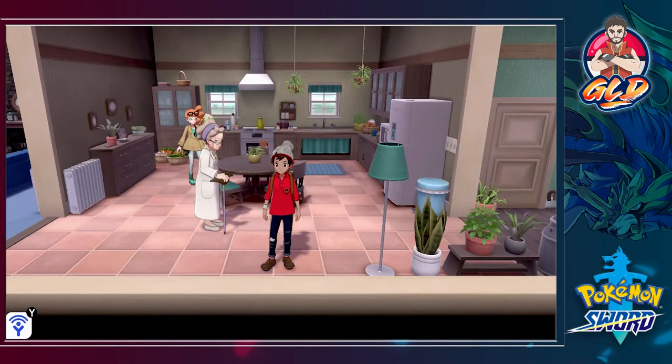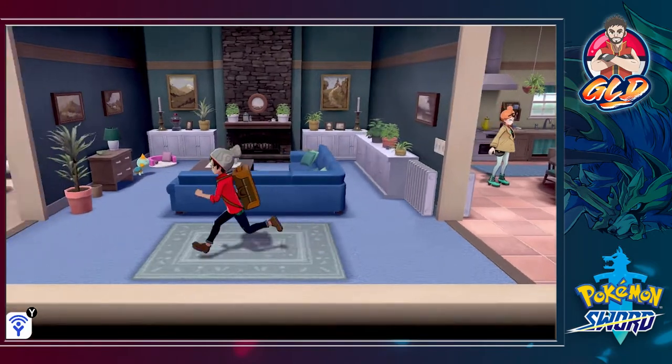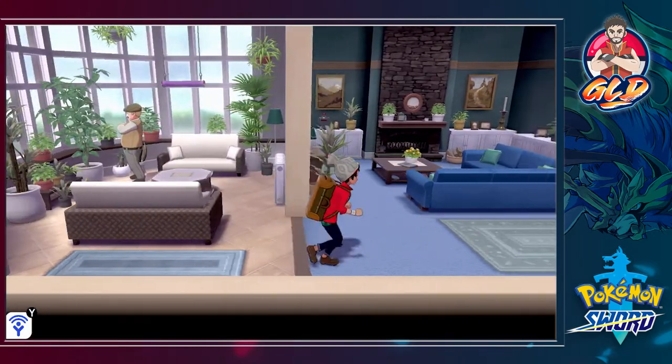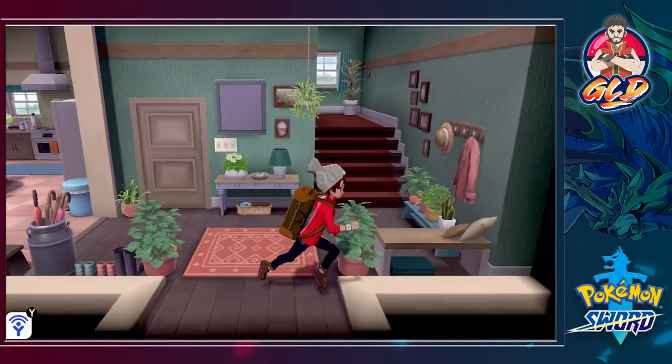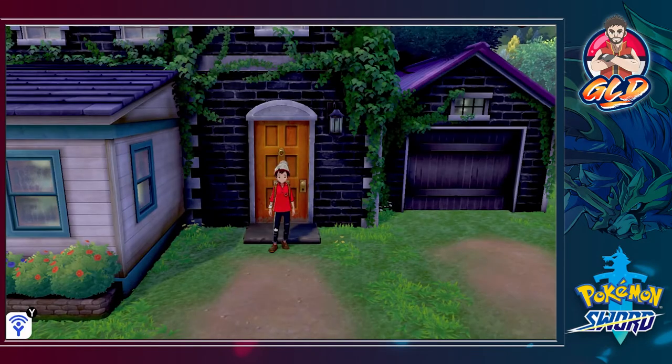What's up guys, it's me your host Draven, and welcome to another episode of our Pokemon Sword walkthrough. In our last episode we went through 40 minutes of fun trying to capture some Pokemon and battling Hop yet again. We got a Pokedex and a cool communicator. We can turn into the Power Rangers, and now it's time for us to move on because we already took a nap.